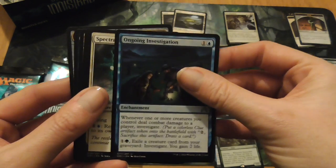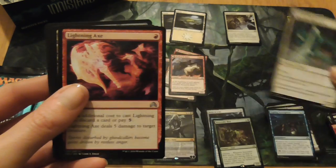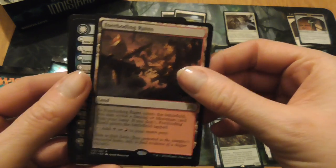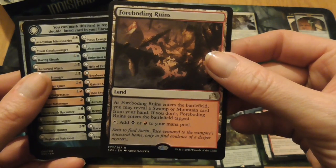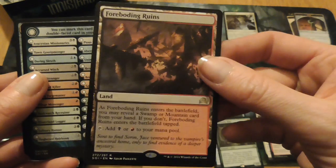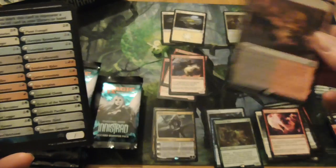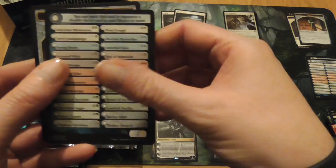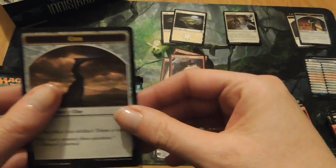Ongoing Investigation, Spectral Shepard, Lightning Axe. Foreboding Ruins — that's our first dual colour land, I believe. And it's going all over the place. Another reference card and another clue token.